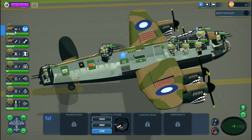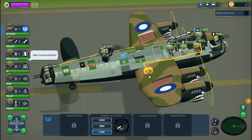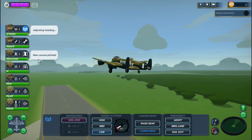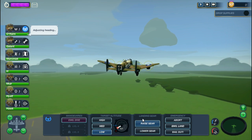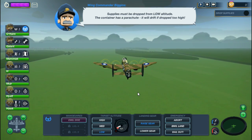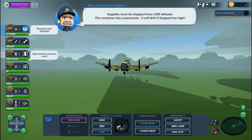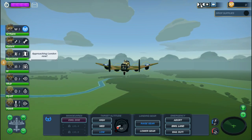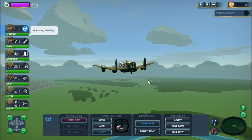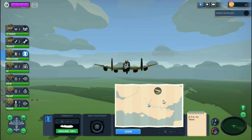Then we'll go down the route of that next mission. I feel like I'm getting a little better handle on this, although I haven't played for a couple of days. Raise the gear. Standard search and rescue — we're going to be dropping supplies, and we have to stay at low altitude for that. We'll fast forward a little bit to get where we need to be quicker.